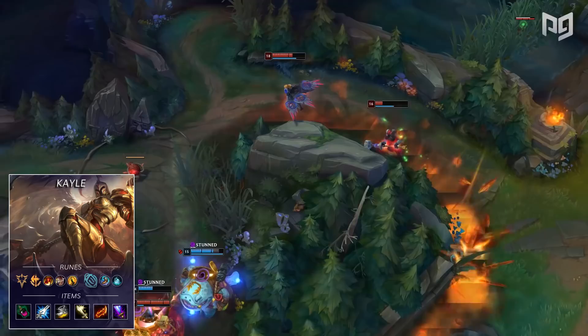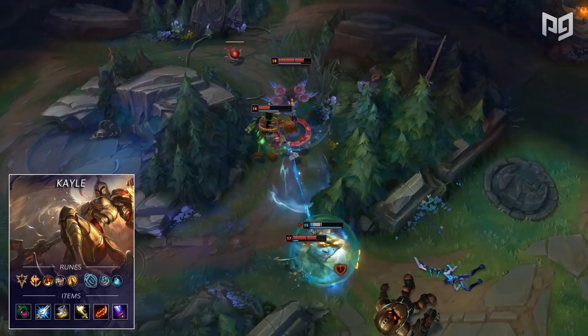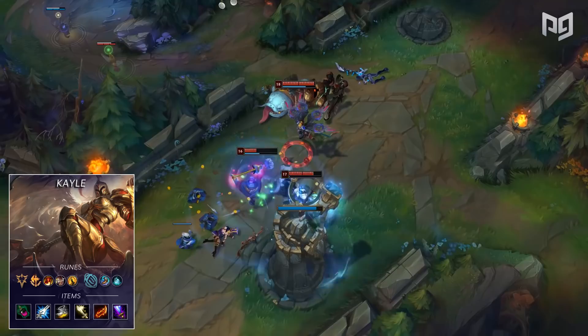In terms of items you'll start with a Corrupting Pot, into Manamune, then Berserker Greaves, into Nashor's Tooth, Rageblade, and finish off with a Wit's End. This Kayle build is very similar to the pre-mini rework build, with the twist being Conqueror for extra burst and true damage.